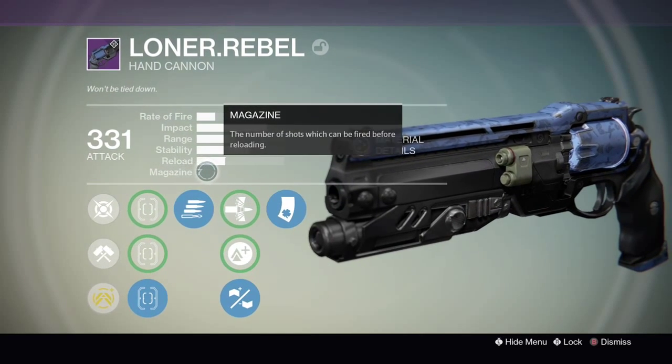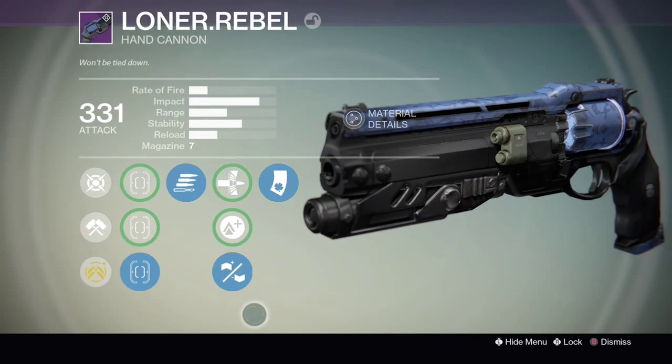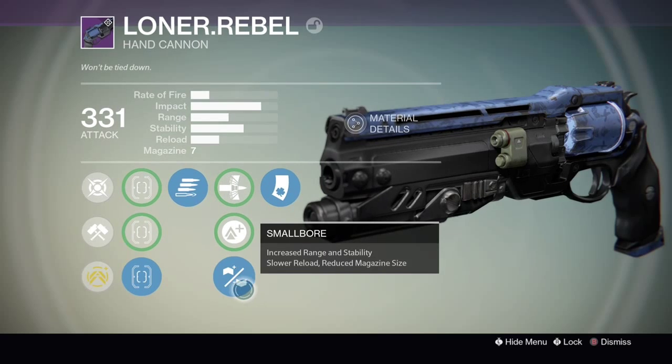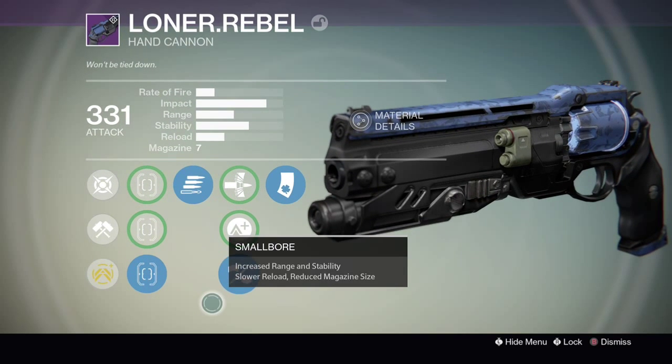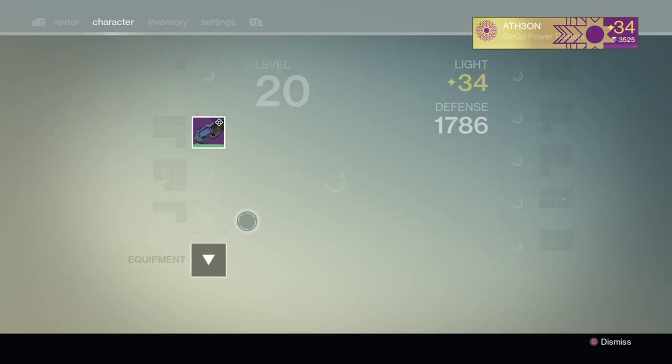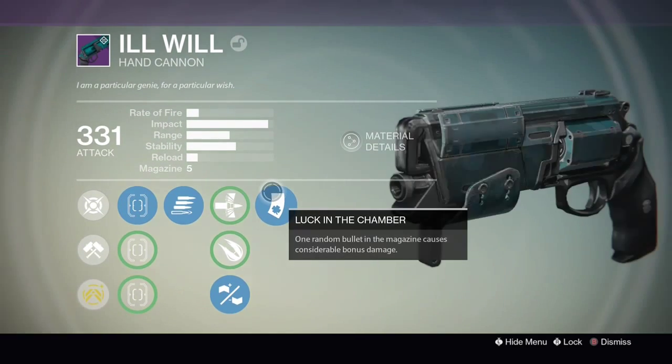Hand cannons can now be rolled to have Final Round and Look in the Chamber. One of the versions I made was with the Loner Rebel, but I was not too pleased with how this weapon actually worked out. I wasn't a fan of the fire rate, which is probably why it didn't work with the Ill Will.